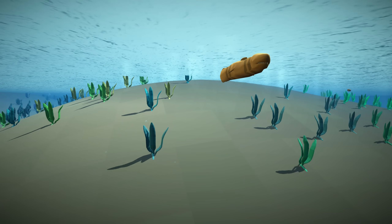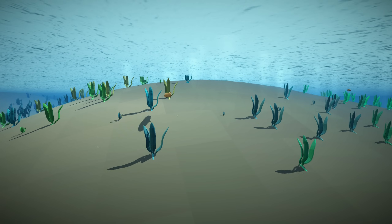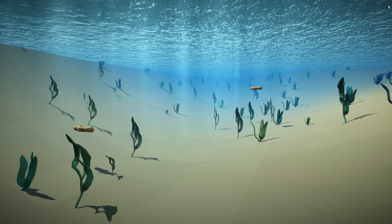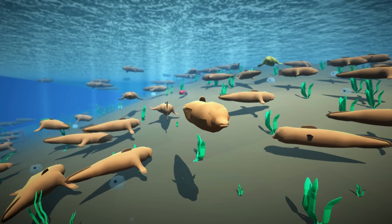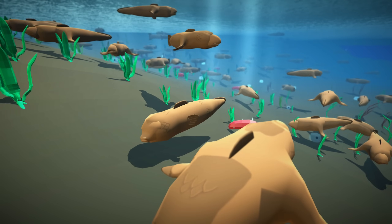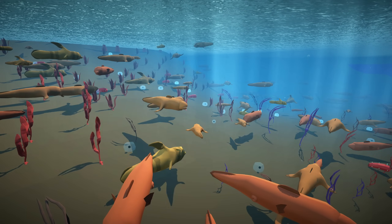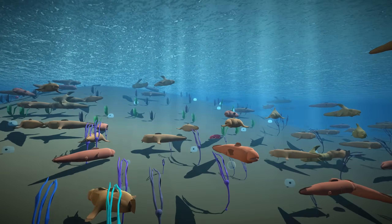Speaking of specialization, underwater an obligate carnivore has emerged, meaning that it relies on meat and meat only. Whereas the carnivores we saw in the previous episode could still eat algae in times of need for a few inefficient calories, these animals have traded that safety net for the ability to extract even more energy from meat. The result is an even smaller population size — only 24 when I filmed this — but it is pretty stable. There's also specialization going on in the other direction: at this time there are about 700 true herbivores in the world feeding exclusively on algae. The land and aquatic ecosystems we have at this point will remain pretty stable for some time.